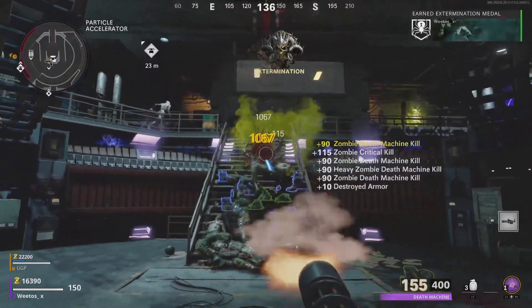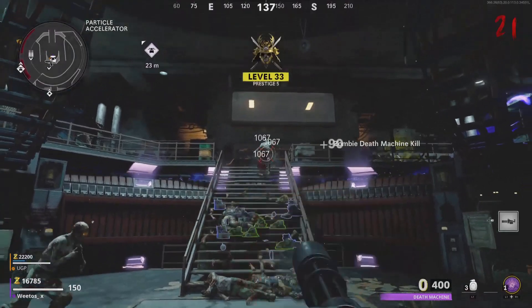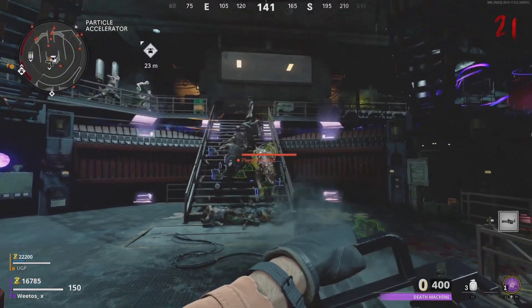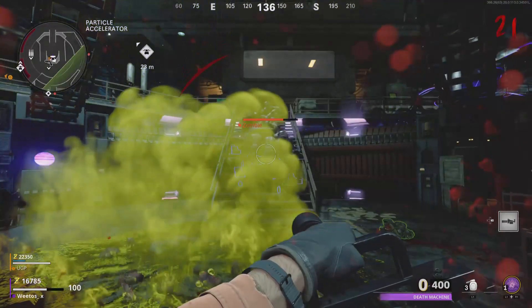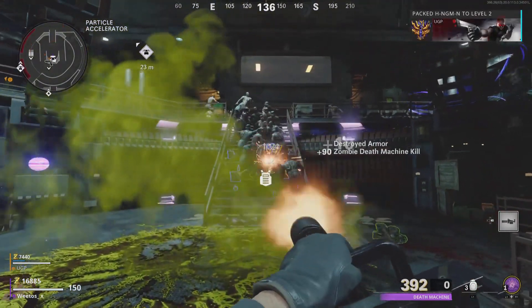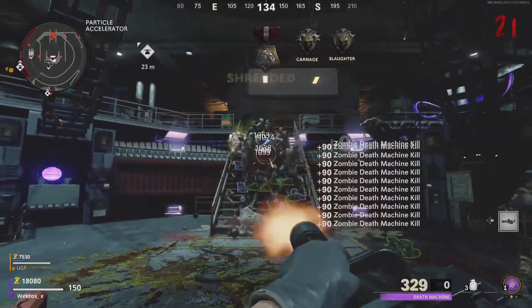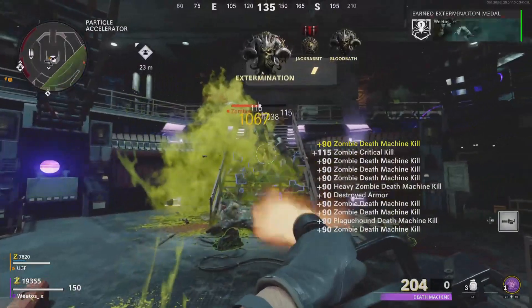Now you can use this full 800 bullets, but after the first 400 run out — I'll show you here — what happens is there's like a reload delay. So just keep your finger holding it down for shooting, and what it's going to do is just keep spinning the barrel until the points flick over to the left-hand side. Now you can use them again.